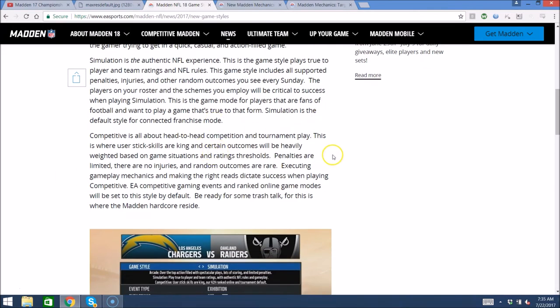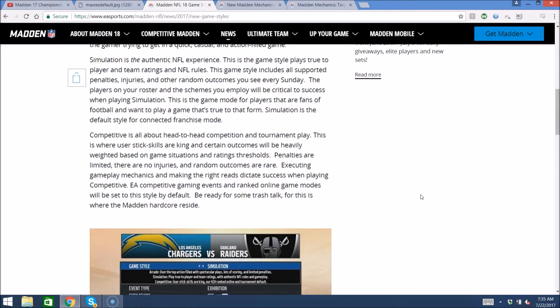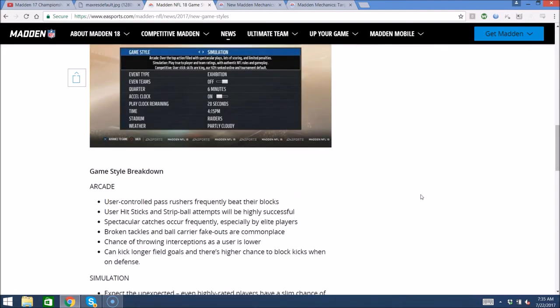And then competitive — all about head-to-head competition and tournament play. Basically the opposite of simulation: your best players aren't going to drop wide open passes, not going to be as many crazy fumbles, no injuries, very limited penalties. These penalties will probably only be enforced against user players. One-on-one catches will have a really low catch rate for the offense, so I'm guessing aggressive catch is still going to be pretty underpowered when it comes to just lobbing up one-on-ones, unless you have an insane overall advantage over the defender.